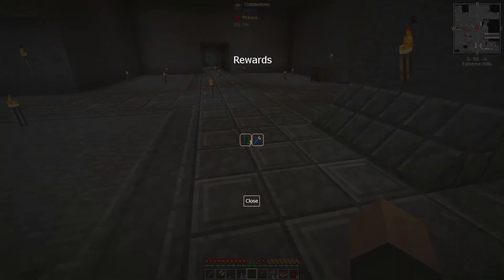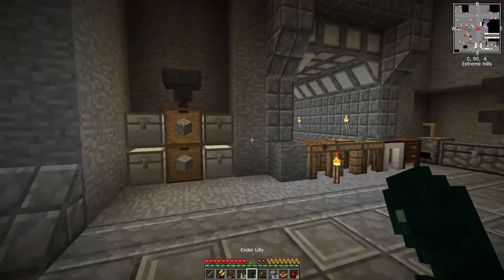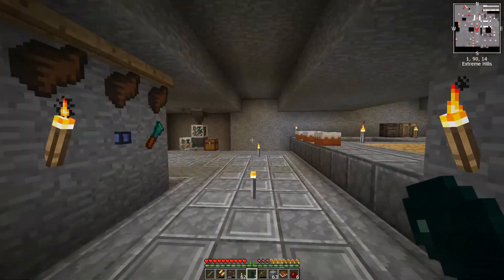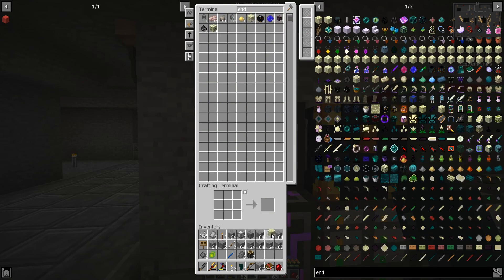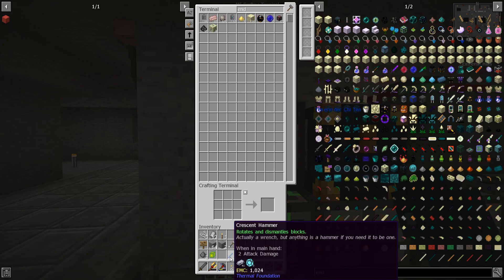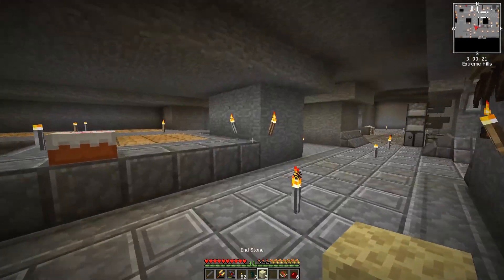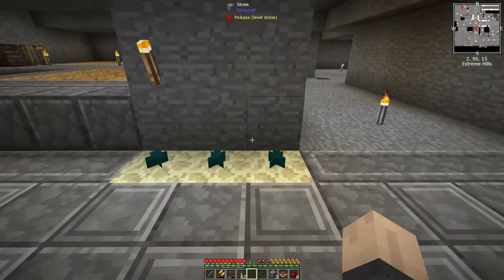Holy cow - I just got a reward while still waiting for an ender pearl: three ender lilies! I had to show that on screen because otherwise it'd be awfully suspicious if I just happened to get the exact thing I really needed. I have endstone now, which they grow many times faster on, and I got three of them - that is amazing. Worst case scenario if I cannot get an ender pearl, I still have three ender lily plants growing.